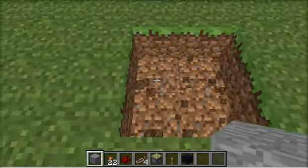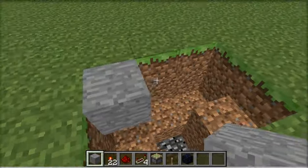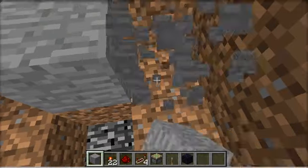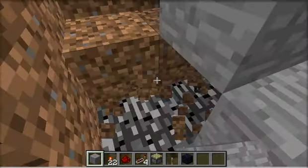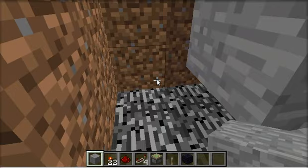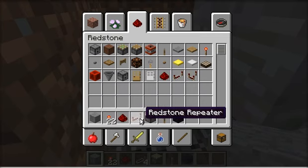First, let's dig a little bit of hole here and we're going to put one, two, and three blocks. All that you need for this crawler is some stone or a block of any kind, a redstone torch, some redstone, a redstone repeater, a sticky piston, a lever, and obsidian.